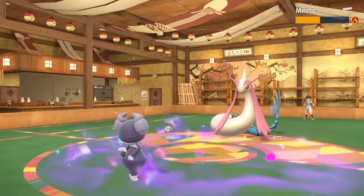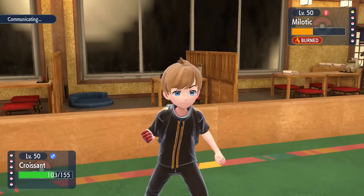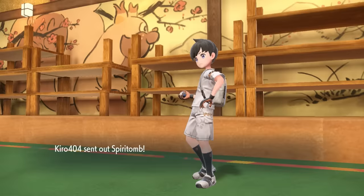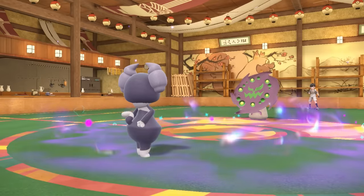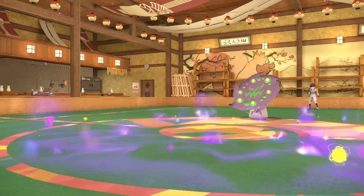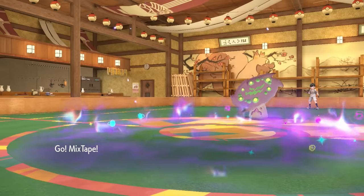This Milotic is one I want to chip because I know, especially with that Flame Orb, it's going to be defensive with that Marvel Scale ability. While I can take Scalds all day from this Milotic, they do have the Spiritomb around and they decide to switch it in. Being Dark type, it's obviously not affected by Expanding Force. Indeedee goes for Healing Wish — while it takes me out, it's one of the ways I'm able to grab some switch initiative.